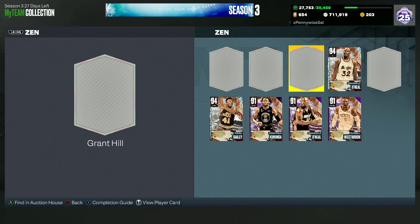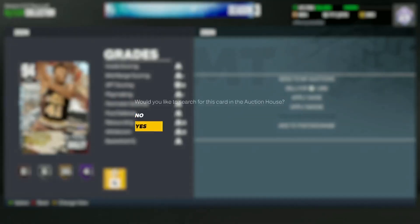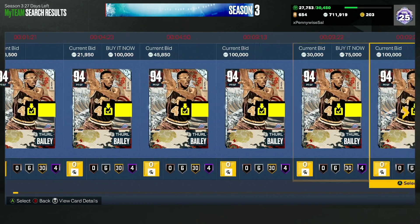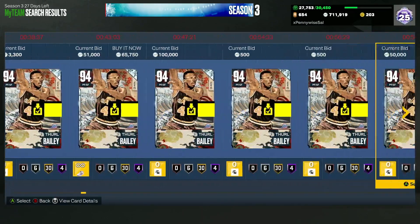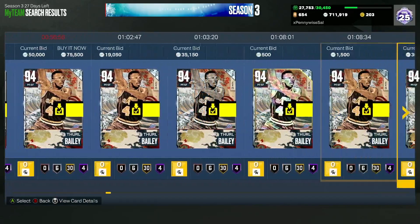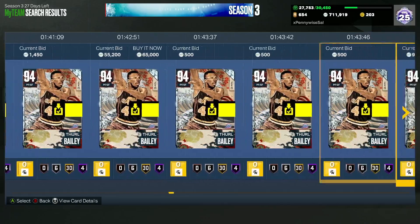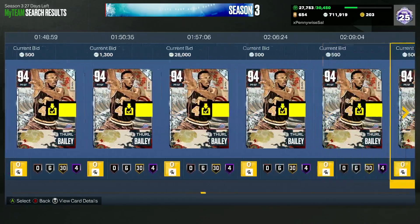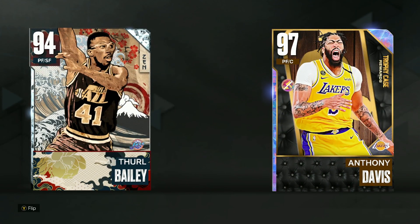The first card I want to talk about literally just came out yesterday and that is the Diamond Thorough Bailey. He is an absolute crazy card for under 100,000 MT — you can probably get this card for under 50,000 MT. As you guys can see, 65,000 MT right there, and I actually bought mine for 40,000 MT.